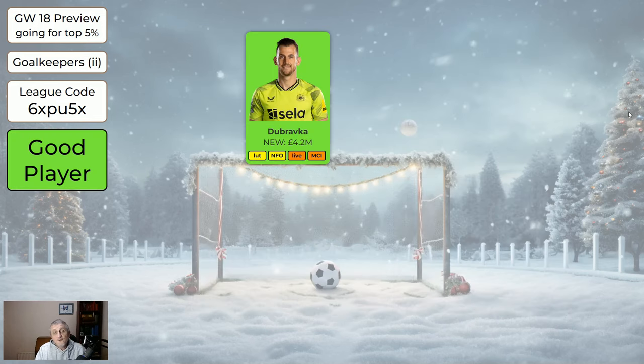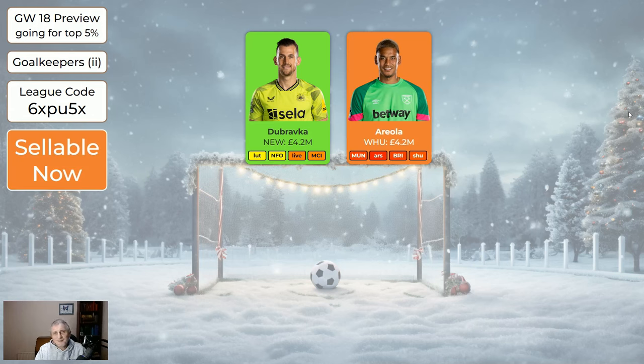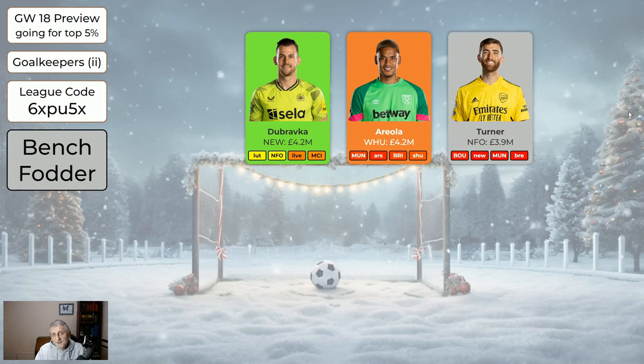For the cheaper keepers, Dubravka at 4.2 is still a very good buy. There's always a risk he gets dropped in three or four game weeks if Newcastle bring in another keeper while Pope's out, but at 4.2 he releases money to spend elsewhere. Areola at West Ham — he was on the bench last game coming back from injury, and his next three games are against United, Arsenal, and Brighton, all of whom tend to score goals. Turner — Nottingham Forest have a new manager so we don't know if he'll be playing, but at 3.9 he's nice and cheap. If you had Dubravka and Turner at 4.2 and 3.9, you'd hopefully have a decent keeper sorted for the next several weeks.